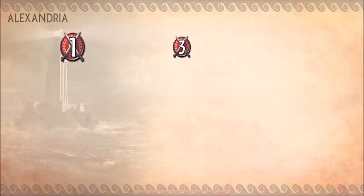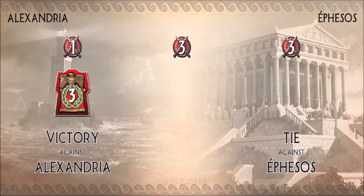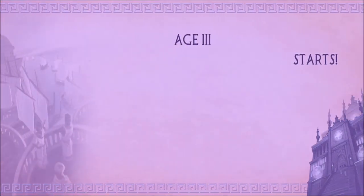Military conflict — let's see. It looks like there's a military victory against Alexandria: three victory points awarded there. Age three.